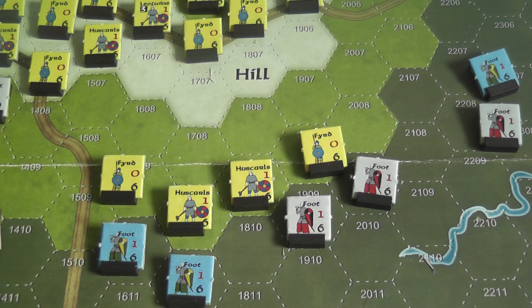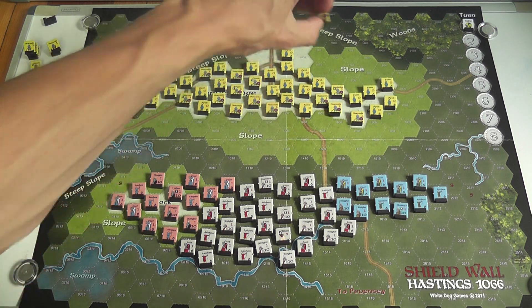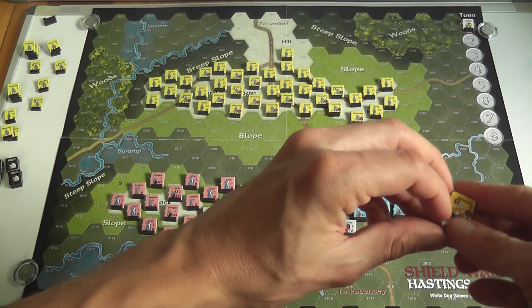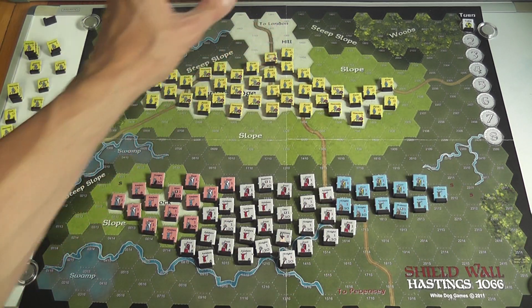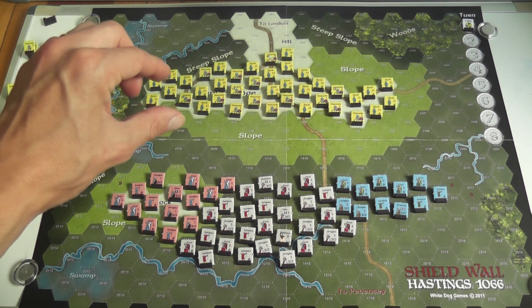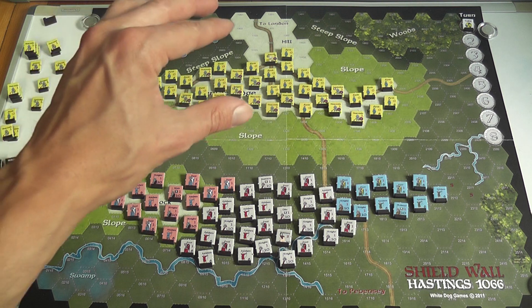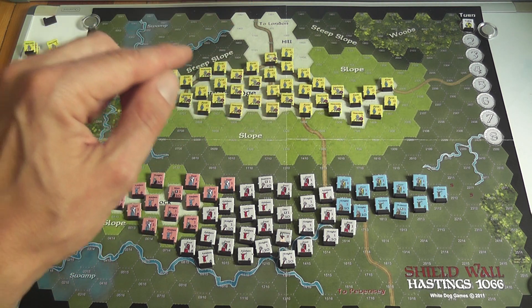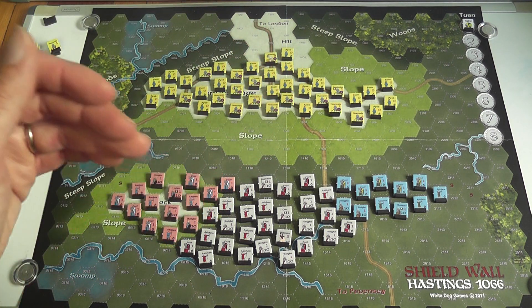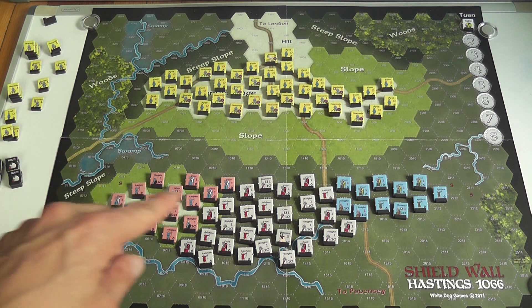You resolve melee combat that may result from the Saxon involuntary pursuit, and that ends the Saxon player's turn. Move the turn marker and repeat. You can win immediately before the last turn by eliminating the enemy leader — William or Harold respectively — or by eliminating all enemy units. Otherwise the game lasts until the end of turn 8. If there are no Norman units on the hill axis of Senlac Hill, the Saxon player wins. If there are no Saxon units projecting a zone of control on the road to London, the Norman player wins. A draw is possible if Norman units hold the hill but Saxon units still protect the road.